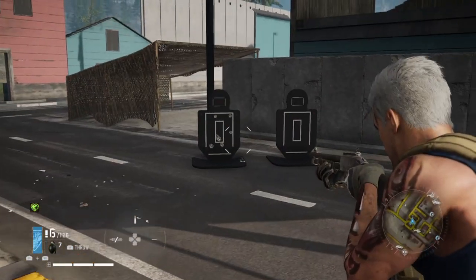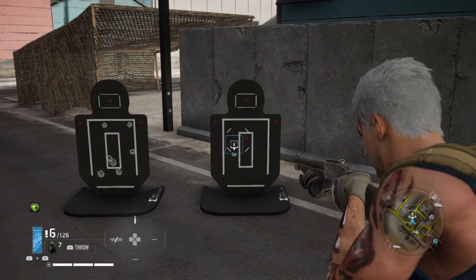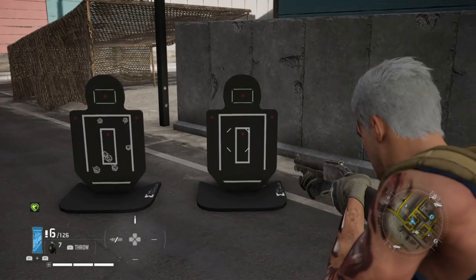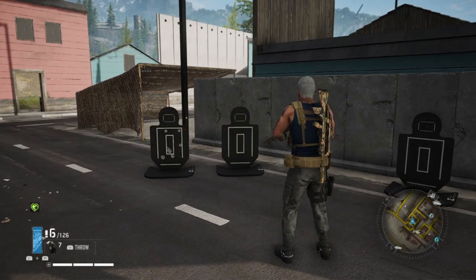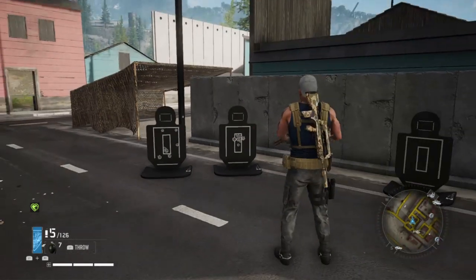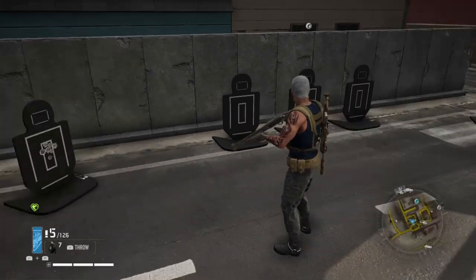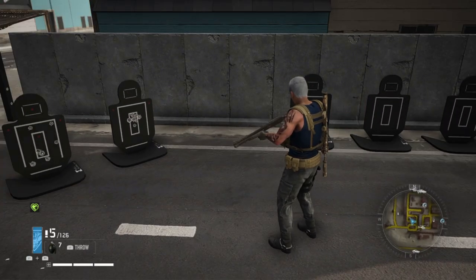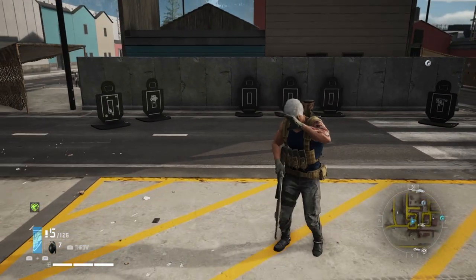Now we'll take a look at about five meters in case you're doing some CQC — bad guy up close, you both come around the corner at the same time, you draw a bead and blast them in the chest. You can see how much closer all those pellets are together. Actually, not much of a distance difference between the five and the ten meter shots.